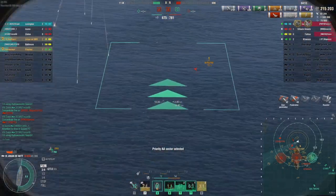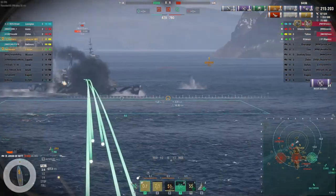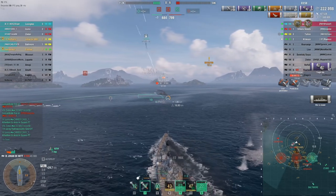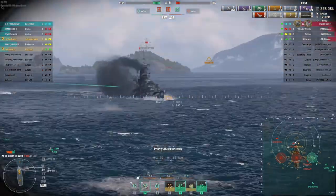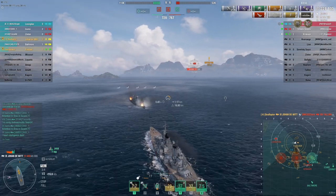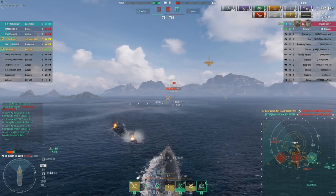There he comes in with the AP — smart play on his part. My armor holds up as I kind of expected; I wasn't super concerned about him citadeling me. So I put the AP in the barrel and the duel is on. The carrier tries to come back in and exert some presence as well — he's going to lose more planes for his trouble; in fact, he's going to lose all of them. I try for an airstrike here on this Talin but he dodges out of it as we do land one citadel up forward. Now I'm starting to enter the danger zone because this Talin has 4-kilometer torpedoes. I've got my Hydro up, I'll know exactly when he fires them, but I need to kill him before they get into the water or I could be in a whole world of trouble. I'm trying to give him the bow and keep the profile narrow.